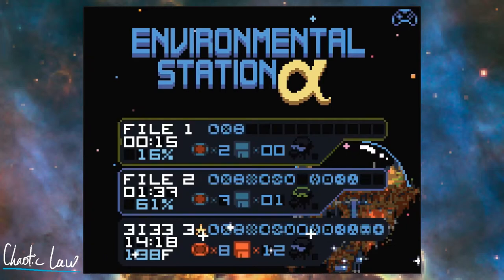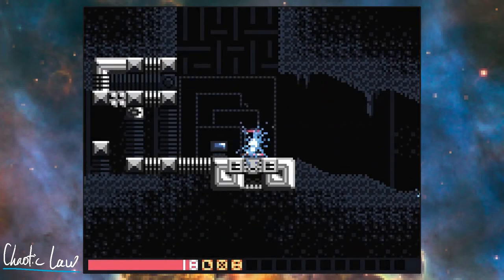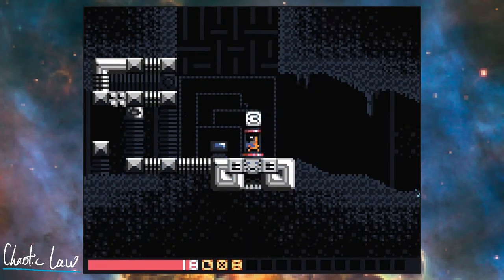Hi, my name is Chaotic Law and today I'm going to show you a cool move for the game Environmental Station Alpha. In this video I'm going to show you how to get the Dash Booster V. Let me show you how it's done.